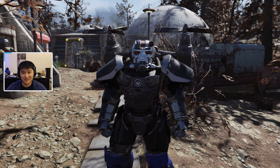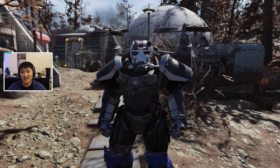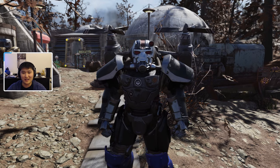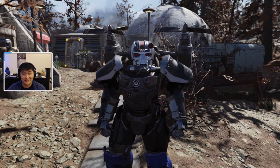Hey guys, it's Puxpro. Welcome back to another video. Today in Fallout 76, I'm going to be talking about how to get the Gauss minigun and how to get all of the mods for it. We're going to talk a little bit about what mods I think are the best and what legendary effects you might want to look out for. So let's go ahead and get started.